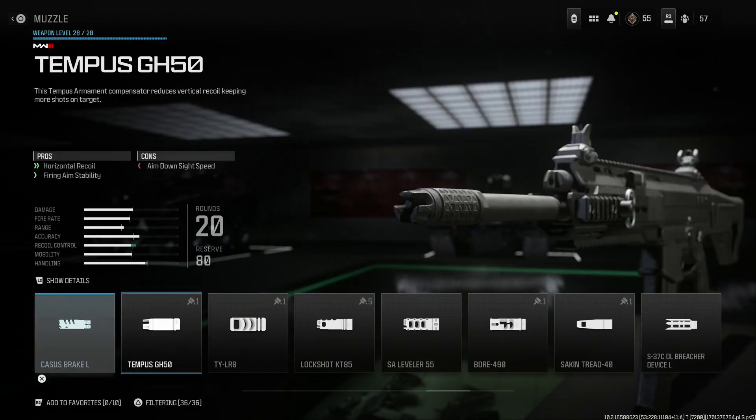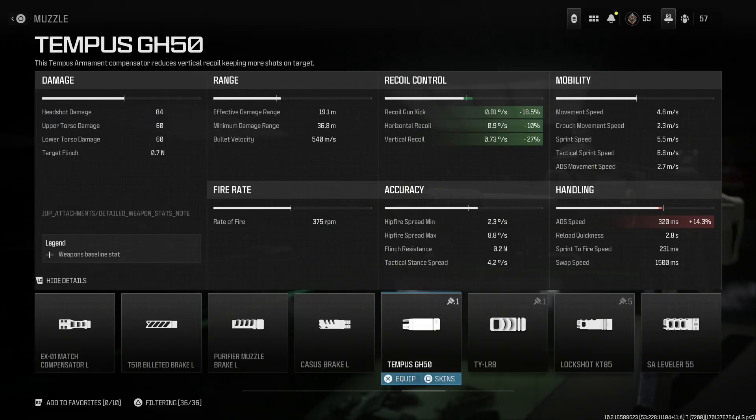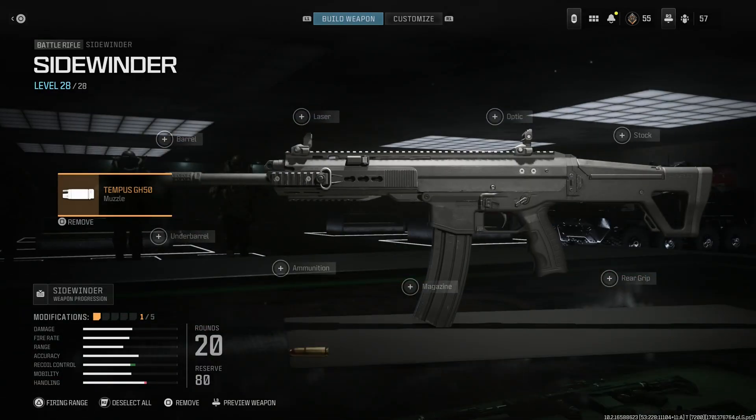For the muzzle, we're going to be running the Tempest GH50. It's going to address vertical and horizontal recoil, with the cons being aimed-on-sight speed and aiming idle stability. You can see there: 18.5% gun kick reduction, 10% reduction in horizontal, and 27% in vertical. This gives a good vertical and horizontal kick reduction. There may be better options, but this is the one I settled on for this weapon. So we'll go ahead and select the Tempest GH50.